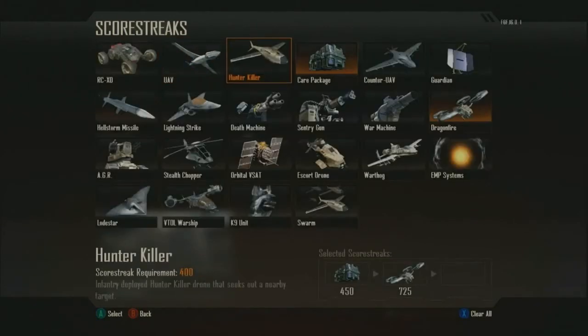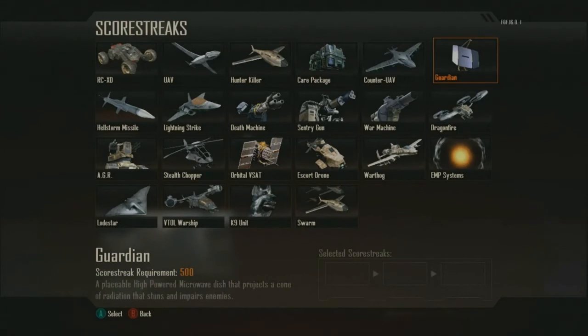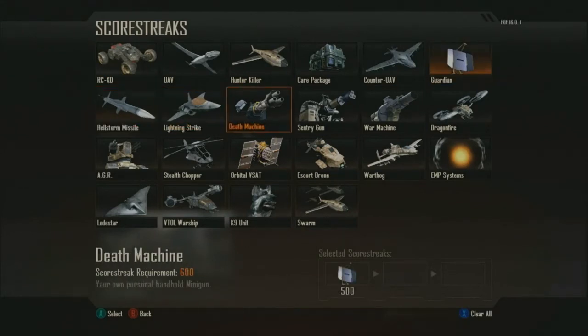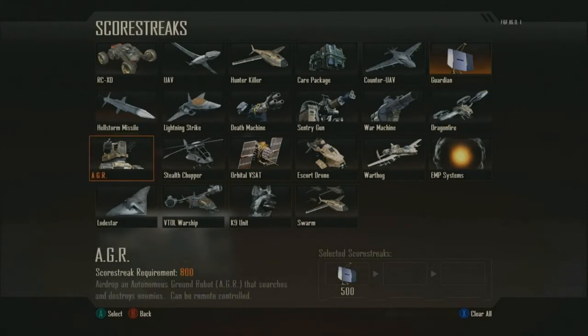Let me talk about scorestreaks. Scorestreaks replace killstreaks. Anything you do in the game that earns you score is helping you earn your rewards. Every scorestreak has its score requirement, so there's no strict mutual exclusivity. In fact, you can earn two rewards in a single scoring event. Using score allows us to reward players for playing the objective and helping their team win.